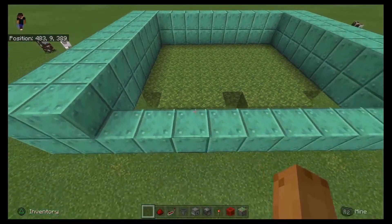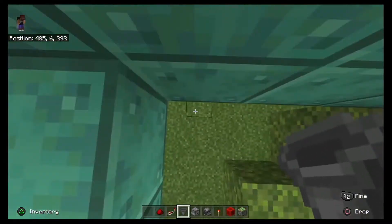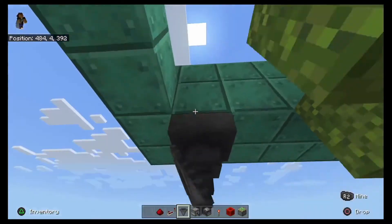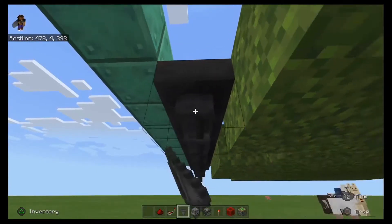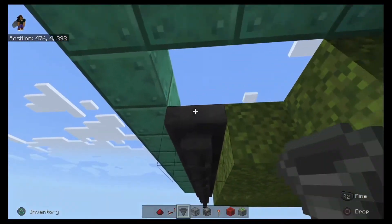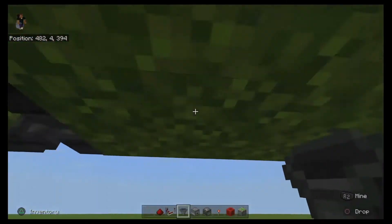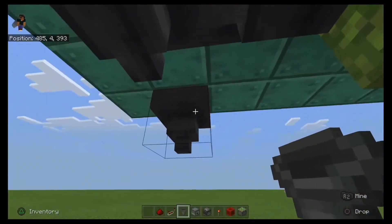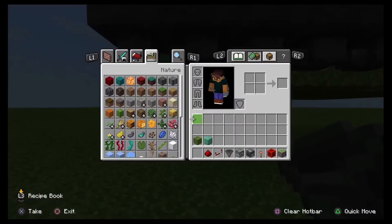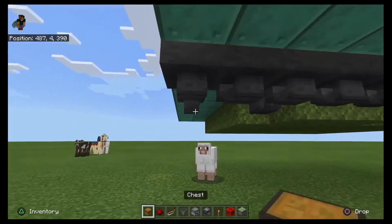Now what I'm going to do here is add the hopper track — that is the way that the water and the items will be collected and put into the chests. Obviously the more production in this farm, the bigger the amount of storage you may need. In this example here I didn't put that much of a large chest size — I put two double chests. So there you go.